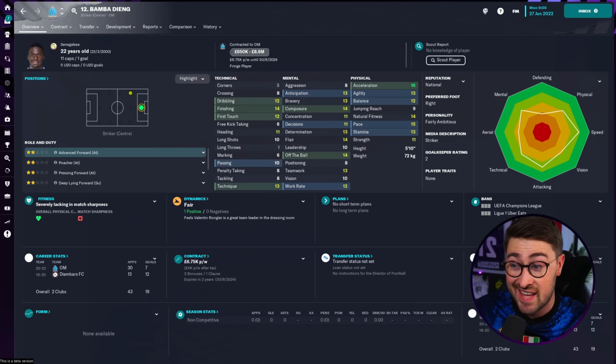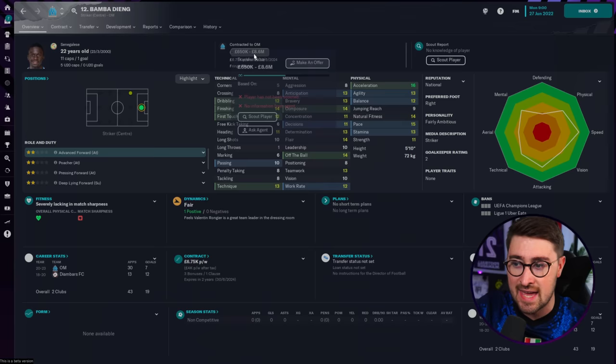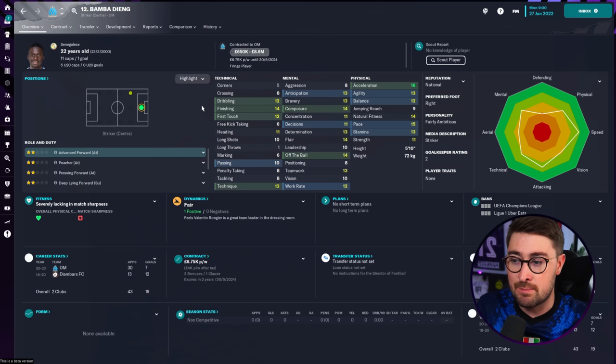Maybe if you're playing abroad as well, there are plenty of teams where Bamba Dieng could be a real asset. His value is really low. He has two years left on his contract, but he's listed as a fringe player at Marseille. He's only on £6,750 per week, and they're expecting £650k to £8.6 million. If you can get lucky, you could get him for as low as £1-2 million. Averaging it out, you're probably looking at about £5 million, which is a pretty good deal. He makes my list as my second bargain player.